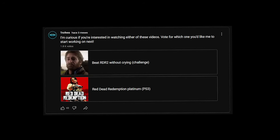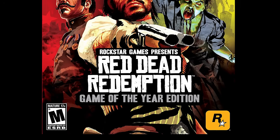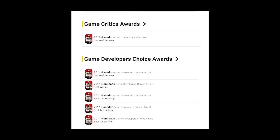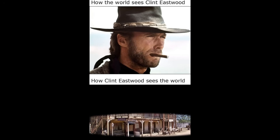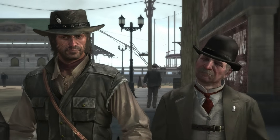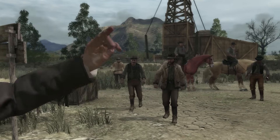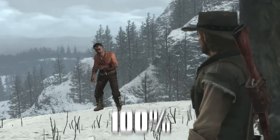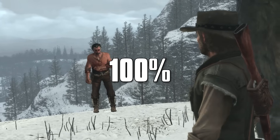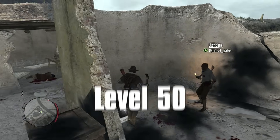You guys asked for it, and here it is — the Platinum Trophy 4. Red Dead Redemption is one of the most critically acclaimed games of all time, with more awards than Clint Eastwood in a squinting contest. Since I've already got the Platinum Trophy for RDR2, I thought it would be a lot of fun to revisit the OG Red Dead Redemption. To get the Platinum Trophy, all I have to do is complete 57 story missions and hit 100% completion on the single-player campaign. I'll also need to reach max level in multiplayer mode, which is level 50.